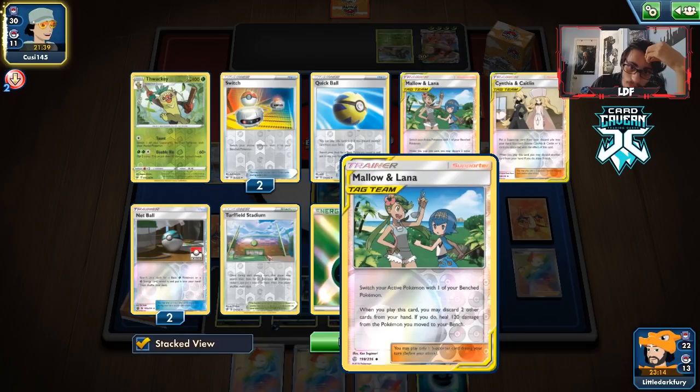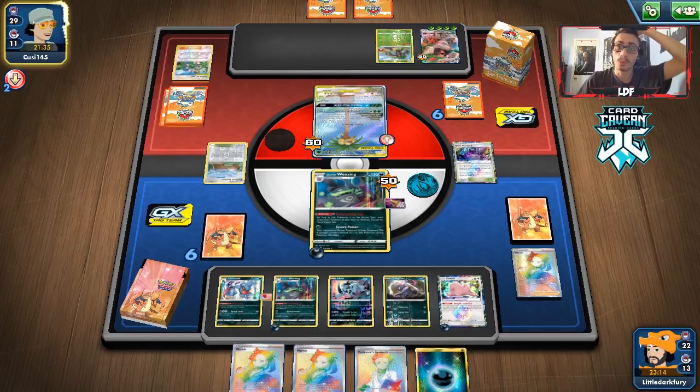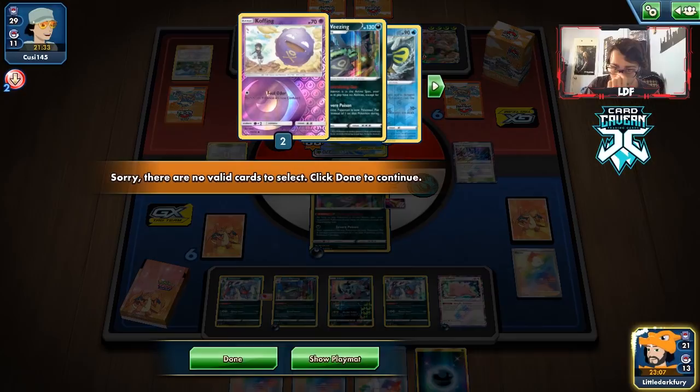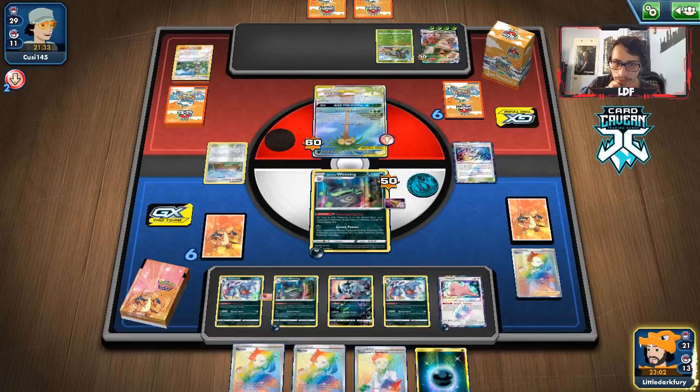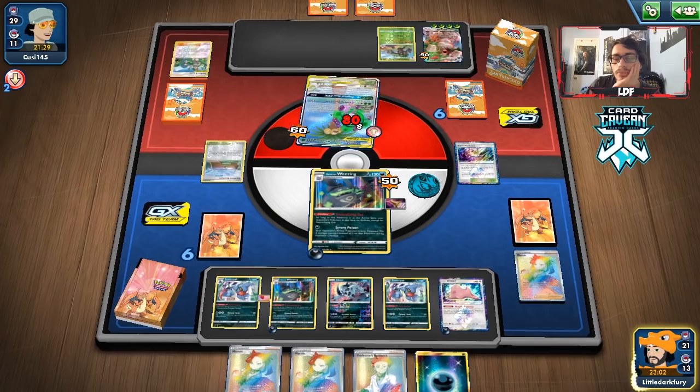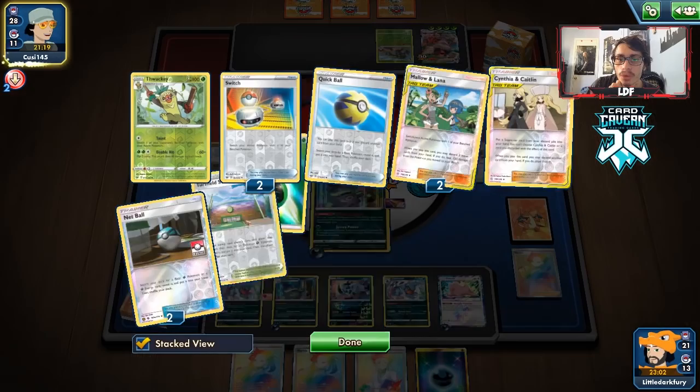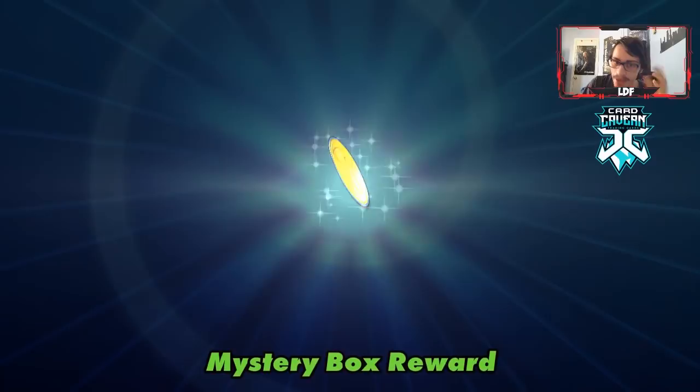That's their second Mallow & Lana — I don't think they play more than two or a Caitlin/Cynthia for recovery, so hopefully we're done with that. They don't have Switch — they're stuck! Let's check the deck. We still have one Wheezing, some Crushing Hammers — still have some stuff left. We go Severe Poison. They concede! We get another win with Wheezing against a matchup that is 50-50 because of Rillaboom.